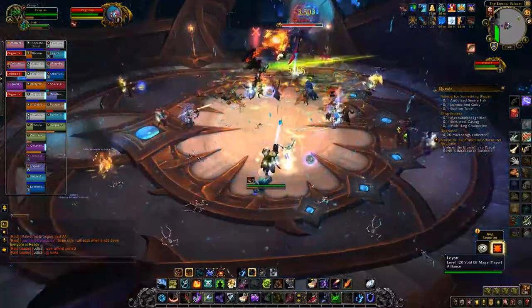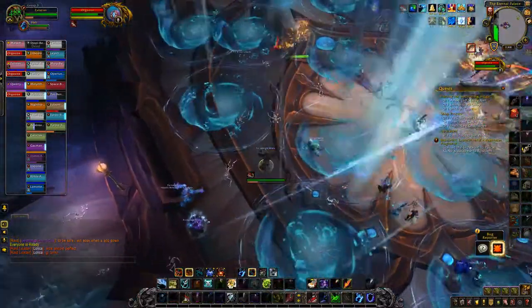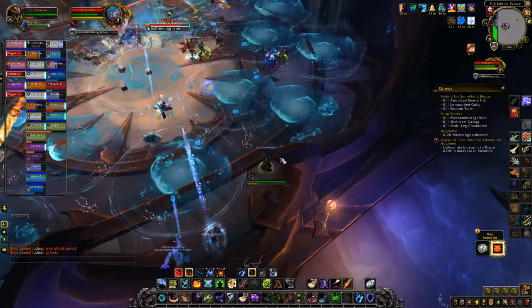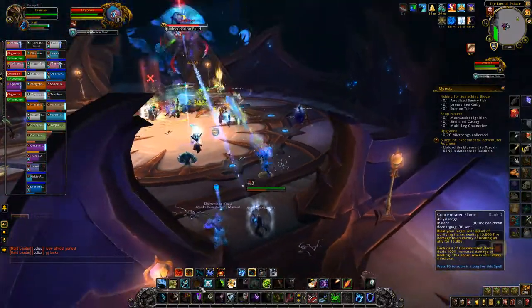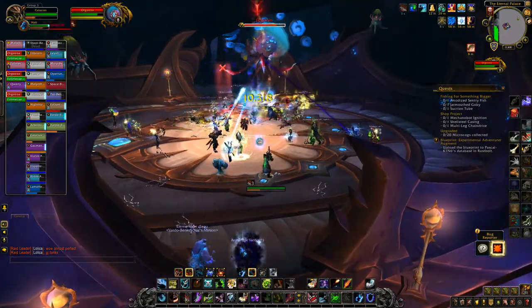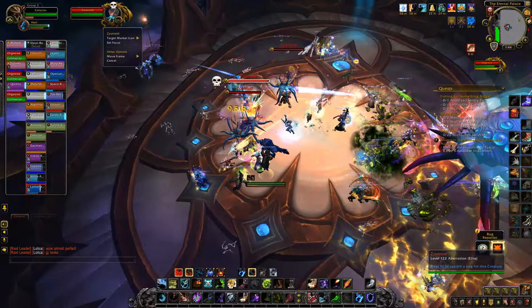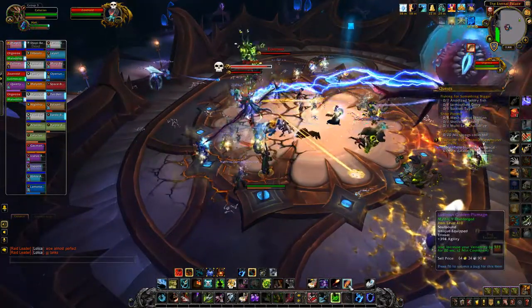If you don't have any invulnerabilities, kill them one by one and have the tank with nine stacks go stand on the amniotic splatter to soak the damage. You probably don't want all three to die if the tank is soaking, since they deal 615k to whoever soaks it — which means 61.5k to the tank if they have nine stacks.